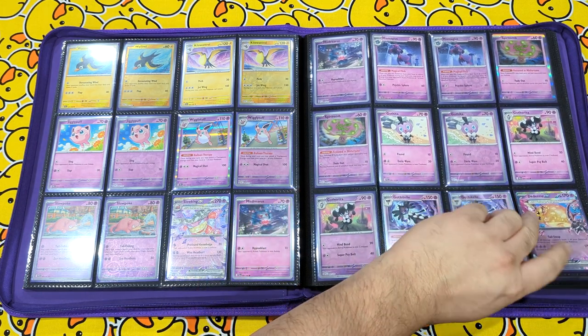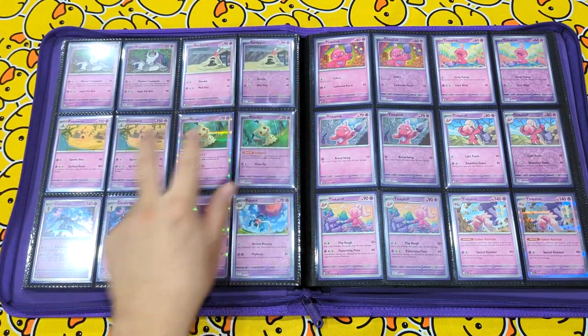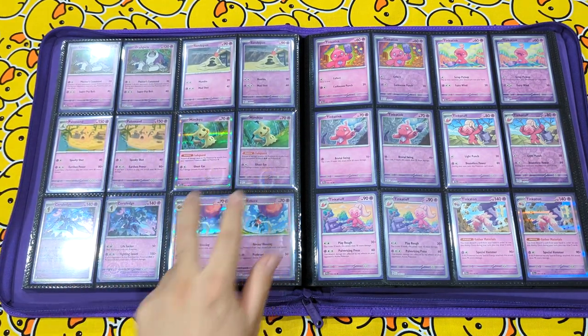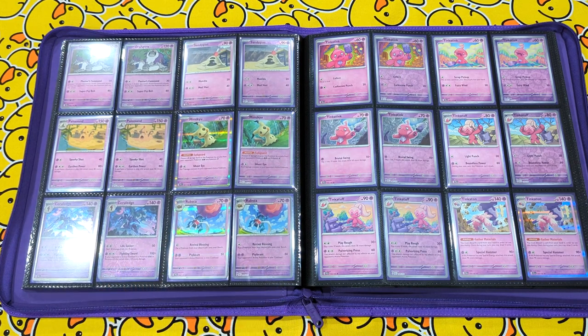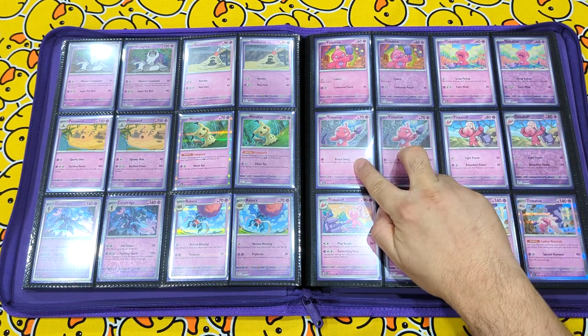So hopefully you're still lined up by this point. Oranguru, Sandygast, Palossand, Mimikyu, Ceruledge, Rabsca, Tinkatink, the other Tinkatink and the other other Tinkatink.